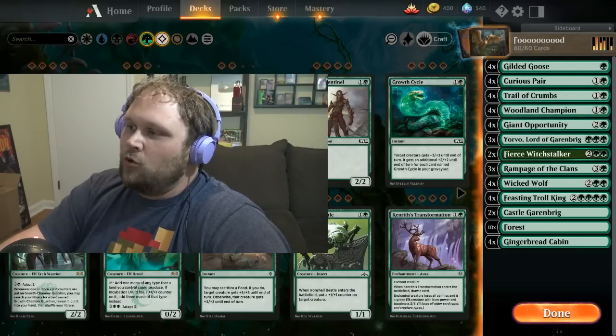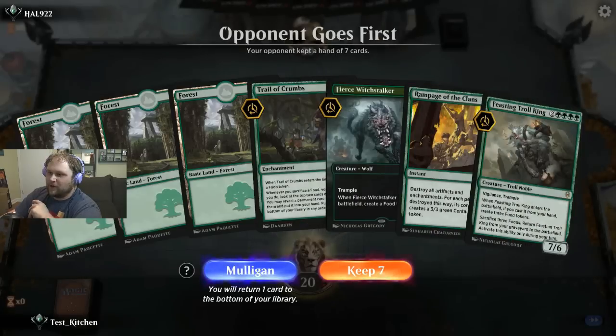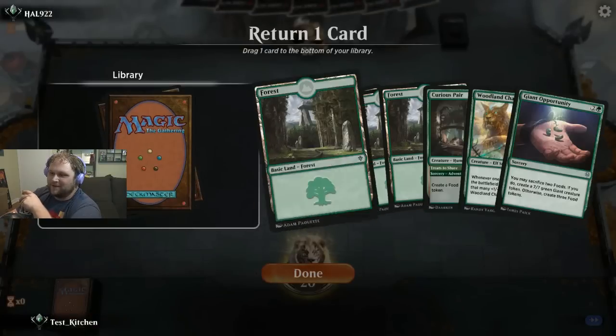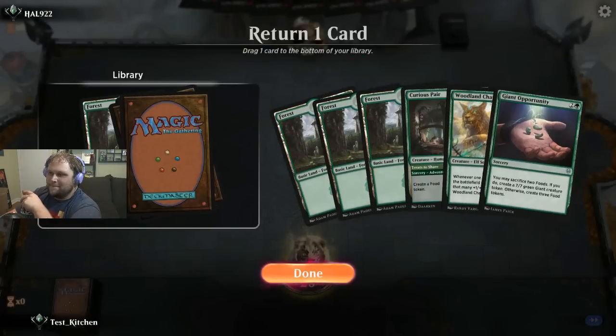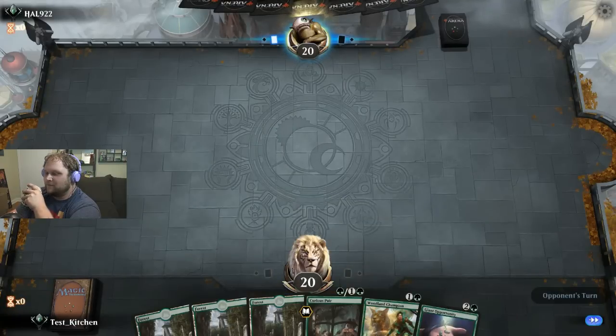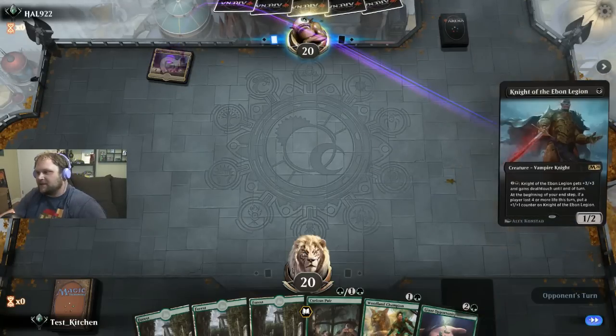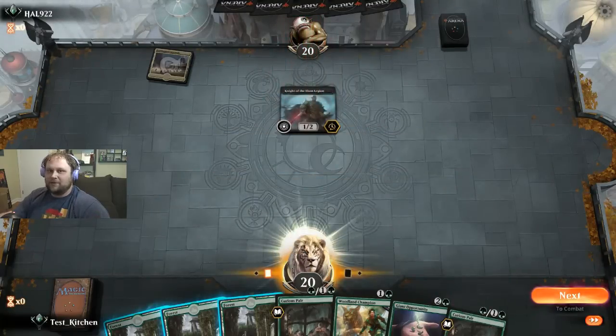All right, here we go against howl922. Not a huge fan of this opening hand — I'm gonna mulligan this despite the turn-two Trail of Crumbs. The next hand isn't much better but it's something; throw it back. We got a Curious Pair turn one, Woodland Champion turn two, Giant Opportunity turn three — we have an opportunity here to make something happen.